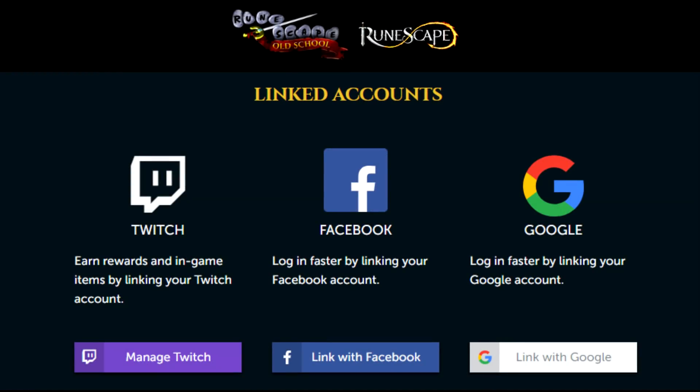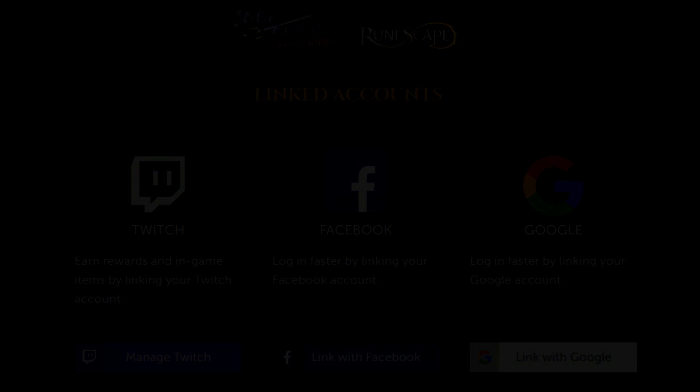For those who play RuneScape Mobile on an Android device, you can now log in with a Google account via a new button on the login screen. This will likely allow multiple Google profiles so you can switch between RuneScape accounts, since right now it only remembers one account and one authenticator. If you already have an Old School RuneScape account, you can link it for faster login by visiting the linked accounts page on the RuneScape website.